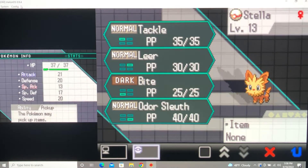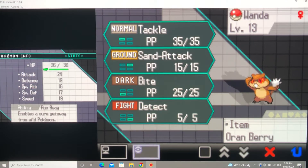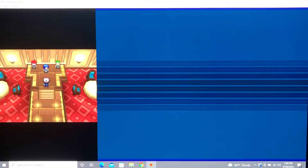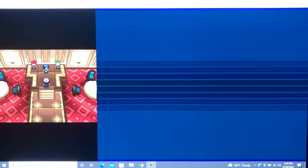The gym leader depends on the starter you picked, so they will start with a Normal type and then answer with a Fire, Water, or Grass type depending on what starter you chose — just the opposite of yours. That's a pretty cool interaction.